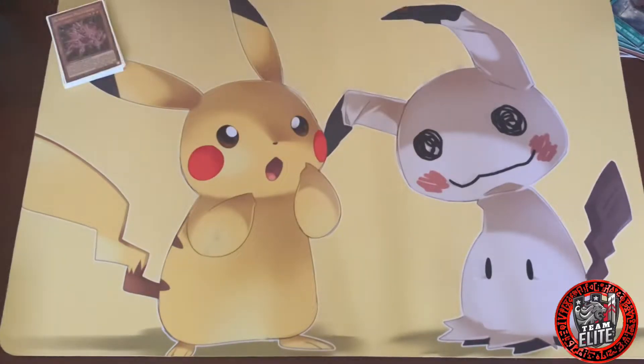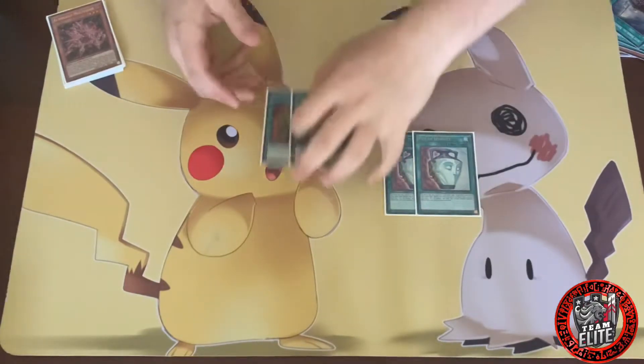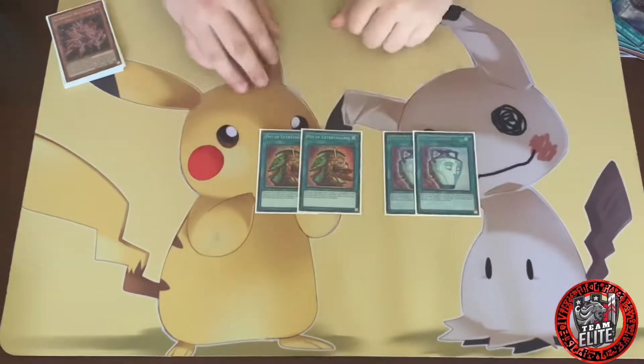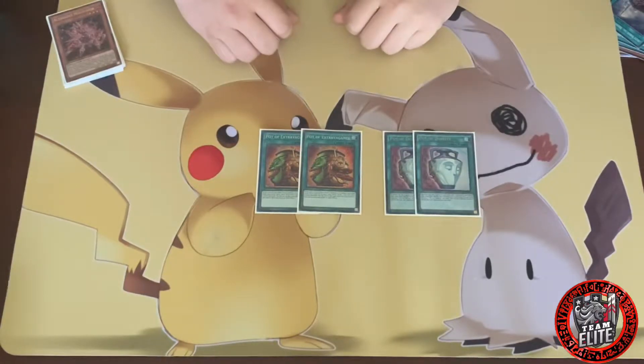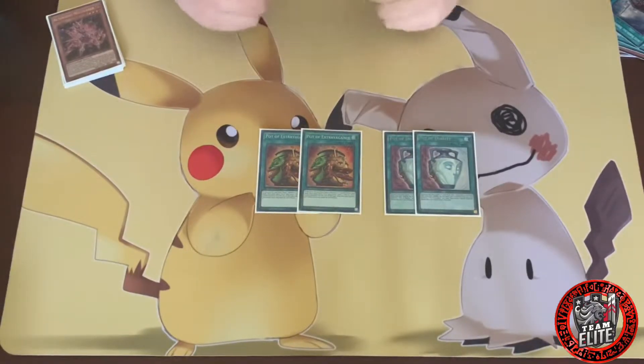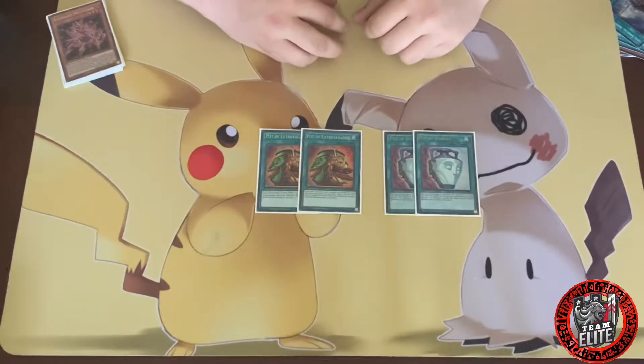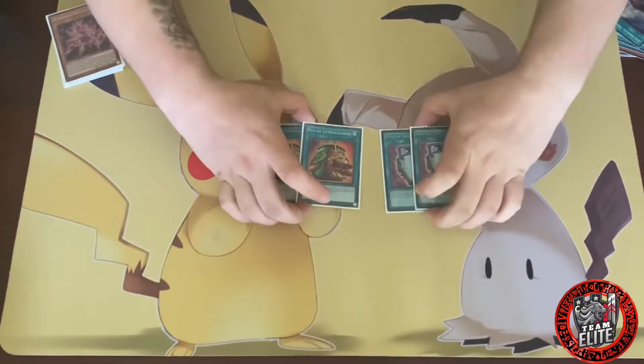On to the spells. You run very little spells in this deck — at least I do. Just two Dualities, two Extravagance. You can run three Extravagance, but my personal preference is two because I don't want to draw Extravagance into an Extravagance. It's like potting into a pot — not as bad, but it's still bad because you're sitting there with a card you can't do anything with. Extravagance into a Duality is amazing, but Extravagance into Extravagance just sucks.